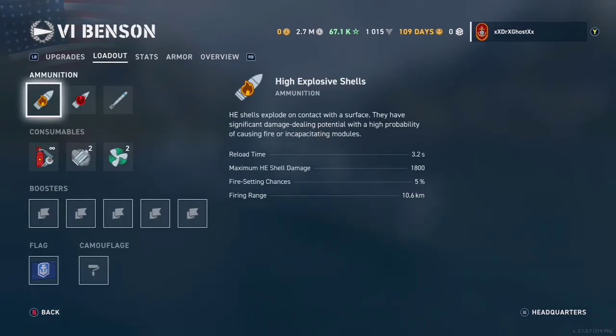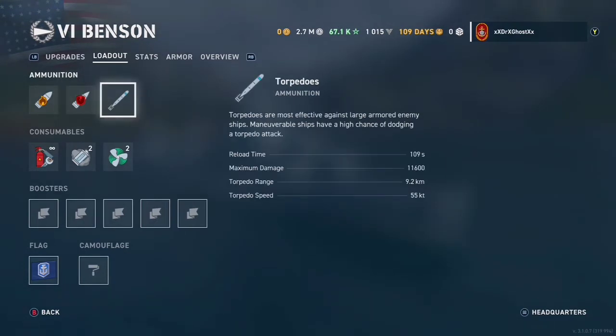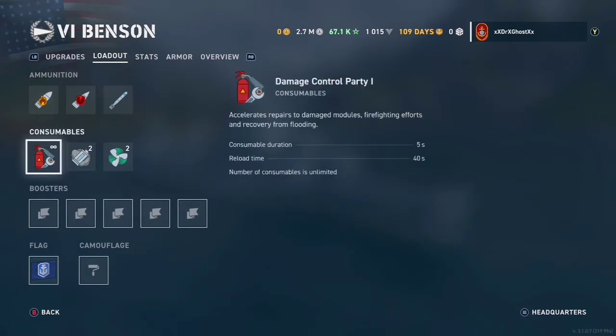We have HE shells — they load every almost two to three seconds, very fast, and you guys will see a lot of that in this gameplay. AP is pretty decent if you can get broadsides on cruisers. For torpedoes, they go out to nine kilometers, meaning I can actually stealth torp, which is very nice, but they don't do a lot of damage and they're very slow.